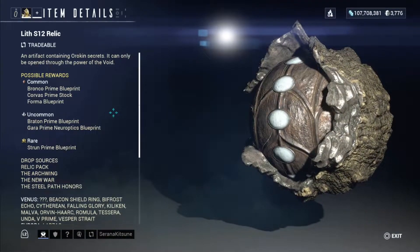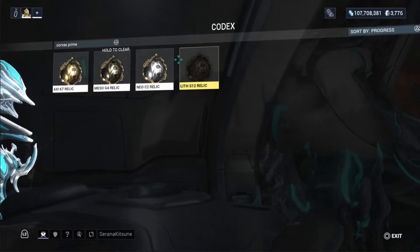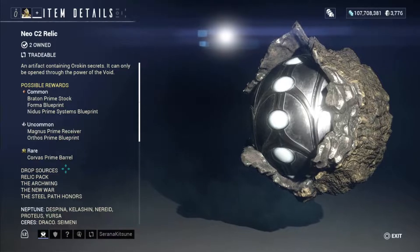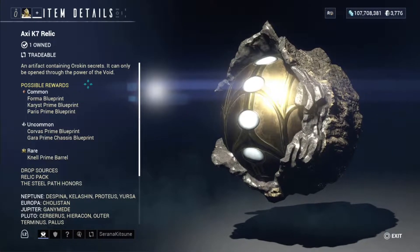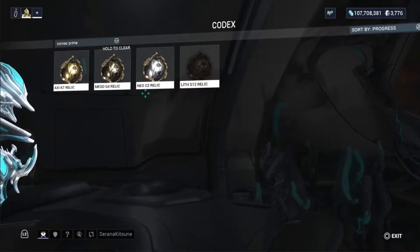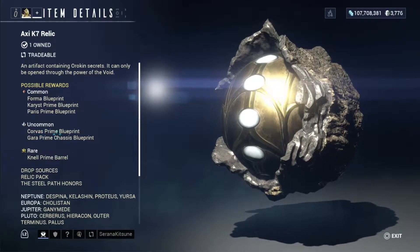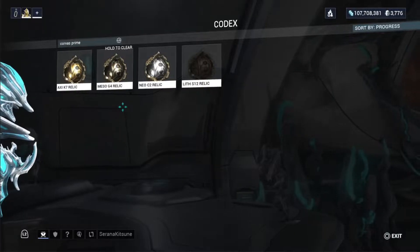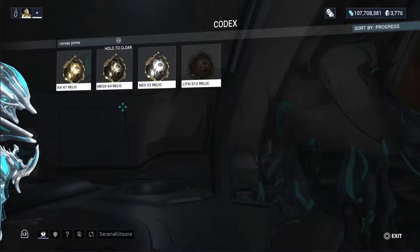Lith S12 has the Corvus Prime Stock. So this should not be hard to get because there's only one rare, which is the Prime Barrel, and two of them are common, then one is uncommon which is the Corvus Prime Blueprint. So this should actually be a pretty easy one to get.